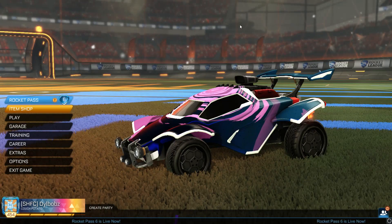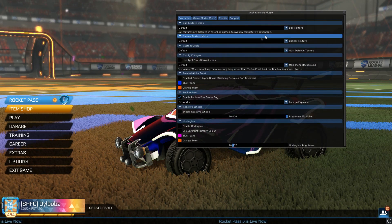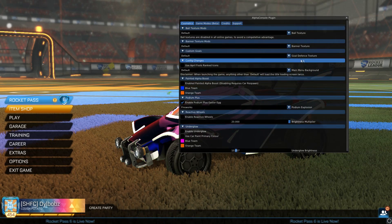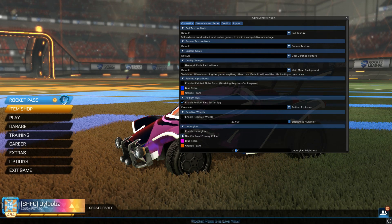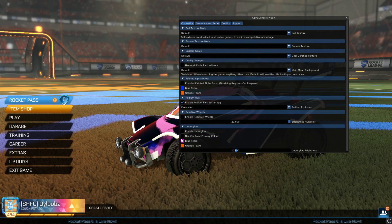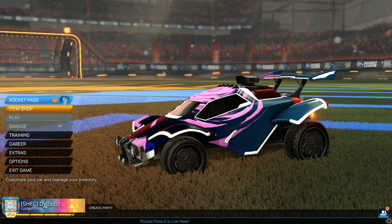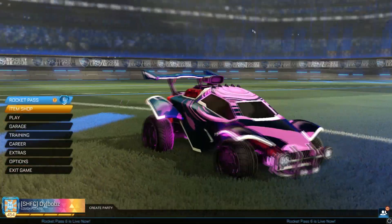Every time you press F5 you can bring up your Alpha Console menu. Now the first time you load up the Alpha Console Plugin, at the bottom where it says Underglow it might say 'we're trying to download underglow' — if so, just close Rocket League and reopen it, simple as that. There are a bunch of different settings to explore, but we're going to focus on underglow. Simply click Enable Underglow. The two colors shown are for your blue or orange team. After clicking enable, your car needs to refresh — just click something like Garage to refresh your car.